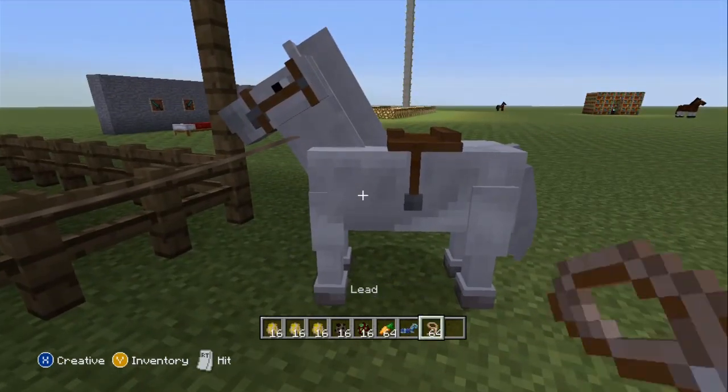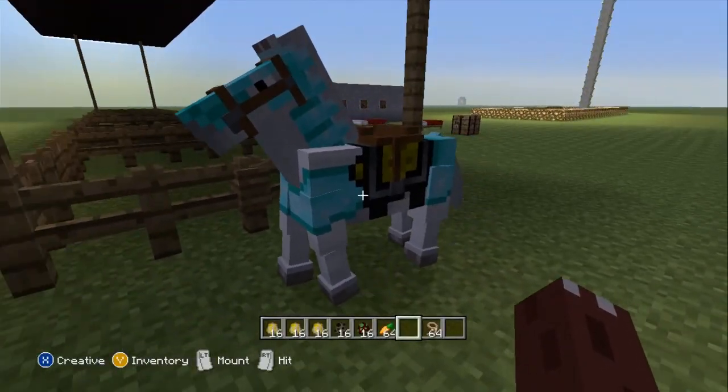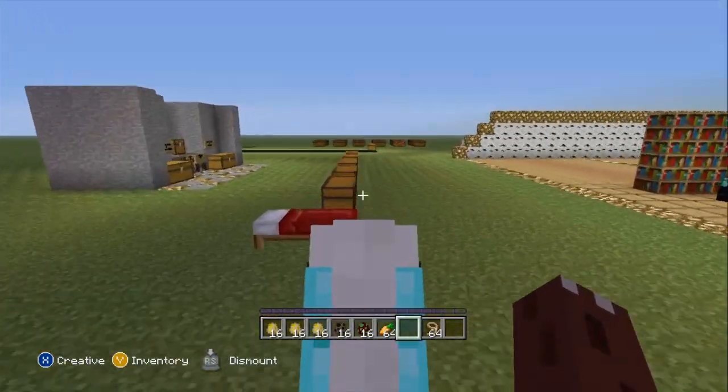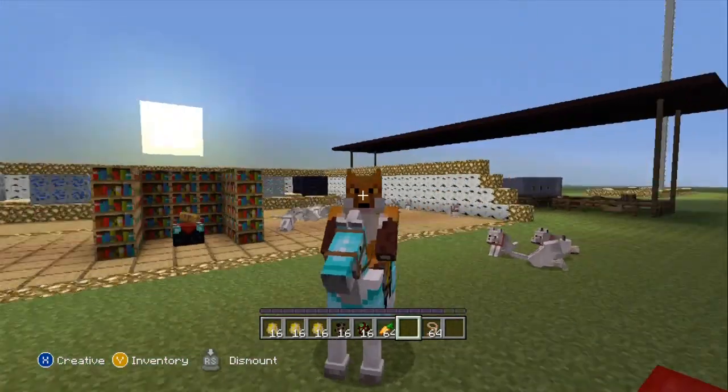Let me go ahead and open up the menu and give you some armor. Now there you go, that actually looks pretty cool on you. Let me go release you, and there you go — it's a little bit healthier and it will not die rather quickly. But I'm not going to hit the horse, because that'd be too evil.